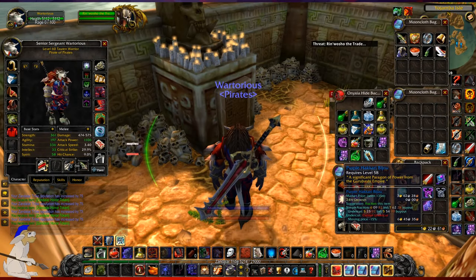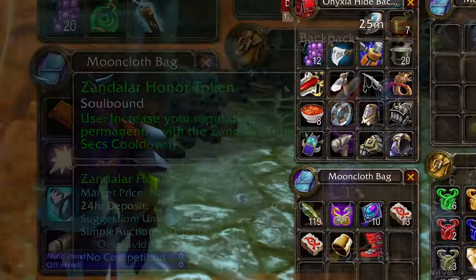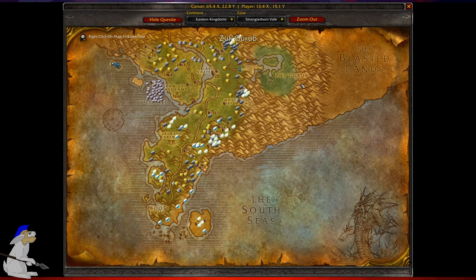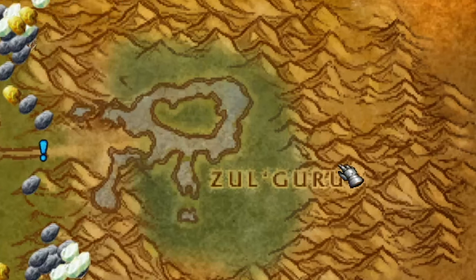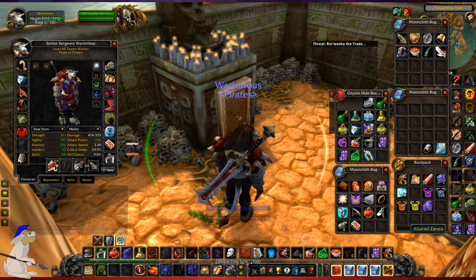So hi guys, I've just been handing in a bunch of baijus as you can see. There are all different colour baijus and you mostly get them from Zul'Gurub, which is an instance as you can see up here on the map. I'm currently on this little island up here, Zandalari Island.